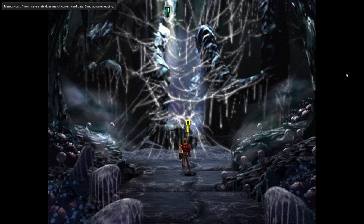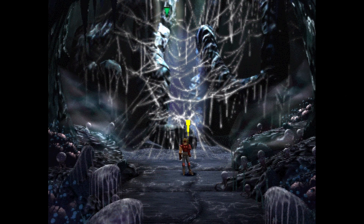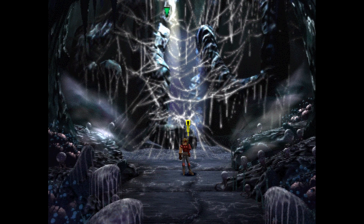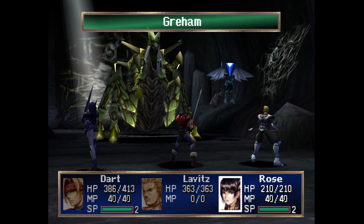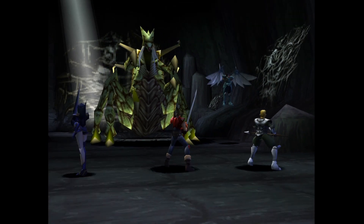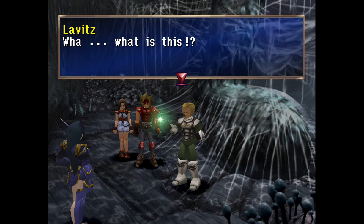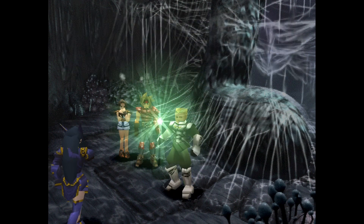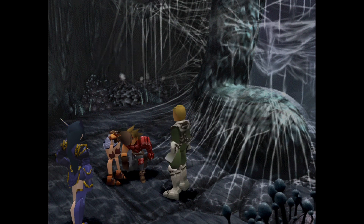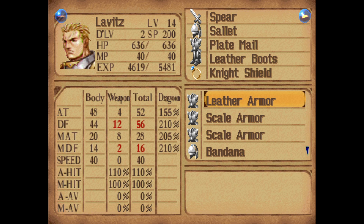Okay guys welcome back, this is Levy Retro Gamer and this is part 10 of my walkthrough for The Legend of Dragoon. In our last episode we fought Graham and Freeman, he released his dragon spirit which went to Lavitz. Something happened to poor Shana - she got sick from the dragon's poison. We brought her to Lohan, and I fought Graham and the dragon again and got plate mail for Lavitz.